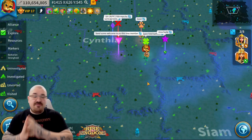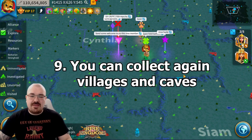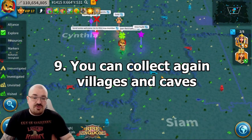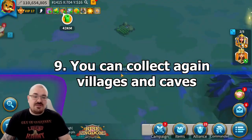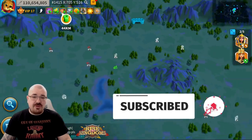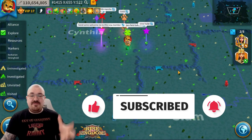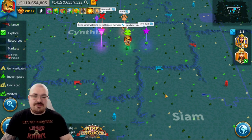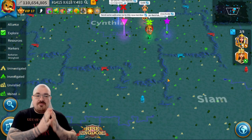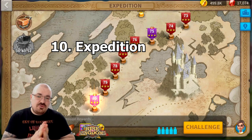Once you get to your destination kingdom — presumably having done the jumper project — another tip is that you can do the camps and villages again. Every time you migrate or go to a newer kingdom, some of the caves and villages become available again, meaning you'll be able to collect more rewards and resources.